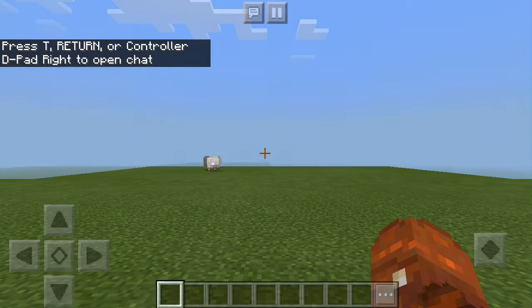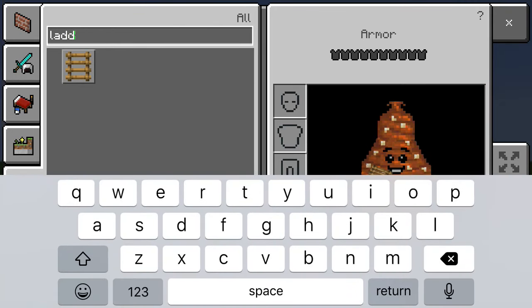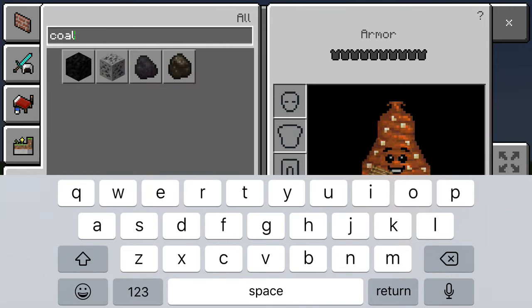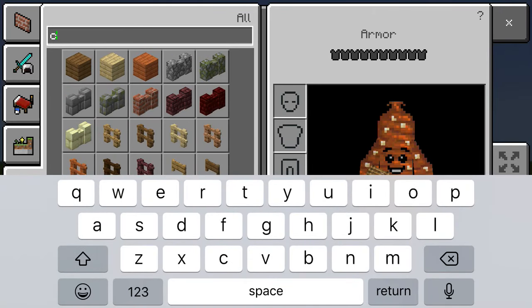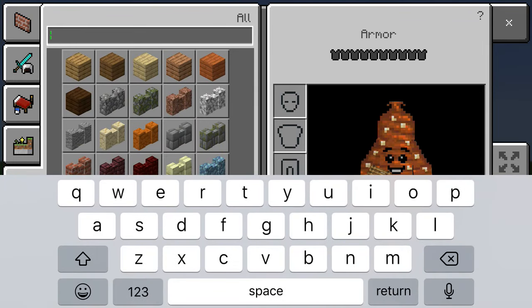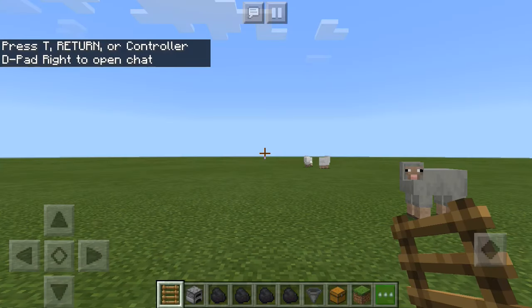Just wait for the world to be generated. You'll need ladders, a furnace, and coal — four stacks if you want it to be big, or two if you want a small one. I'm gonna show you how to make the bigger one so I'll grab four. You'll also need hoppers, a chest, and some grass blocks.